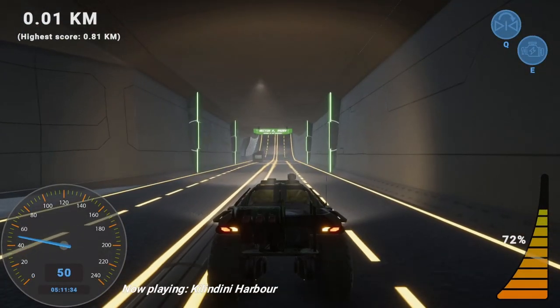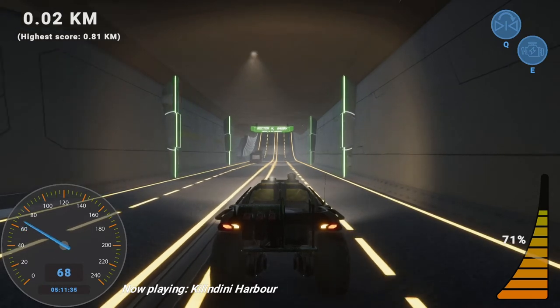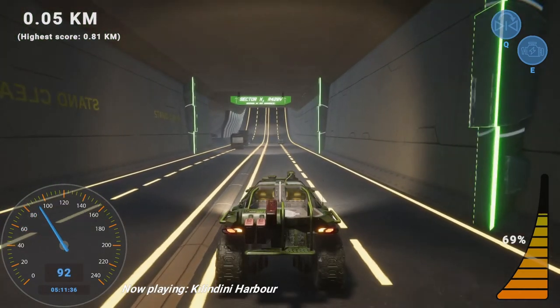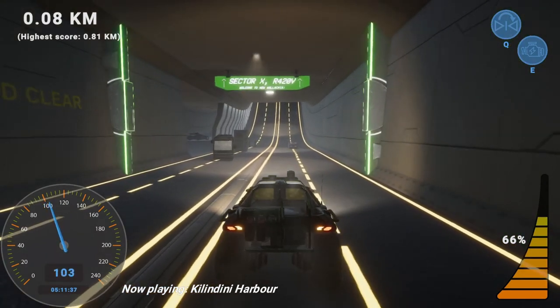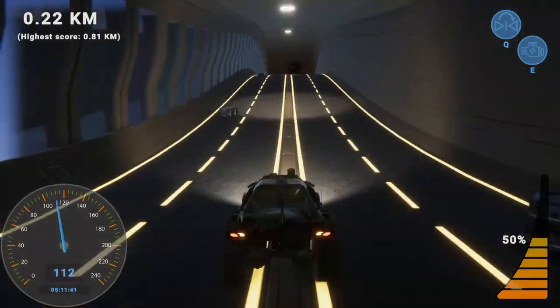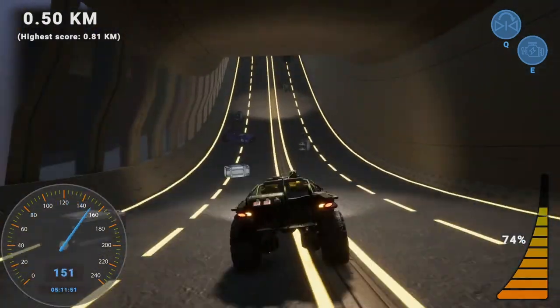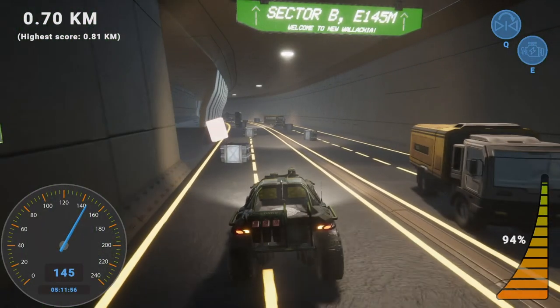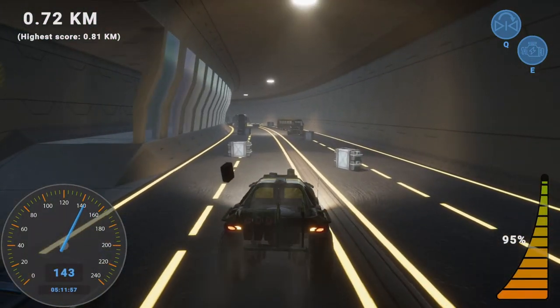At the beginning of each road piece, you can see up there that there is a highway sign that has written on it: welcome to New Wallachia, as well as the sector and the road you are actually on right now. These texts are not put there randomly — they will change dynamically based on where you actually are within the city.